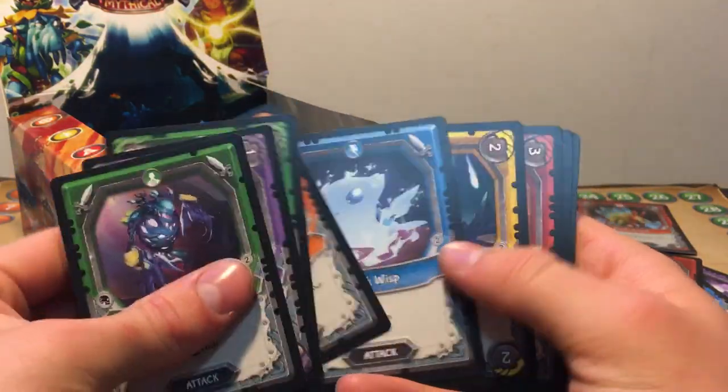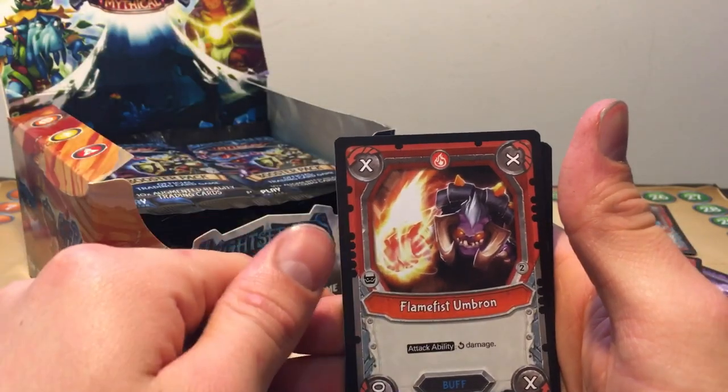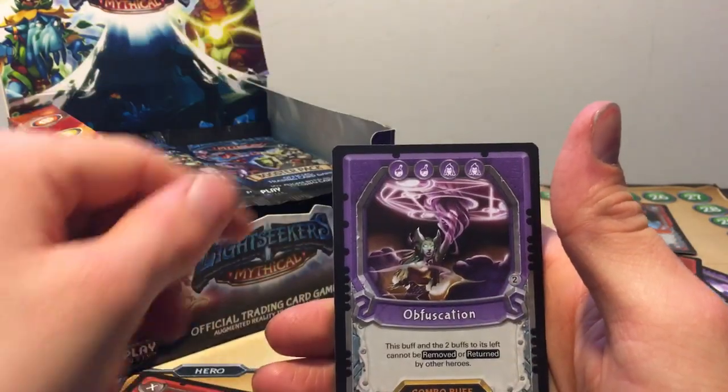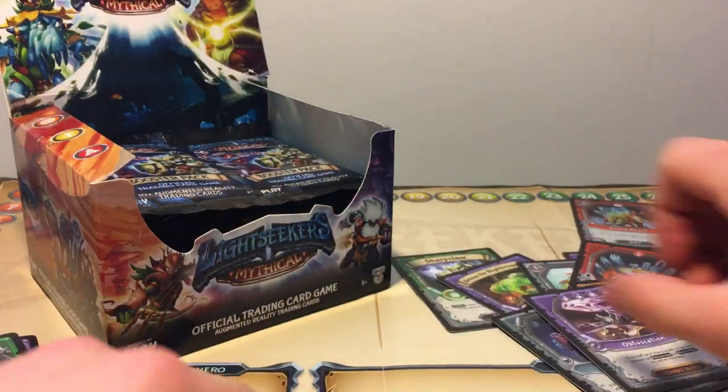Skipping through the commons again. So we got an Everarch Racer, Flamefoost Umbron, Obfuscation — whatever it's called — and a Foil Umbron Thief. Very solid card, very playable as well.